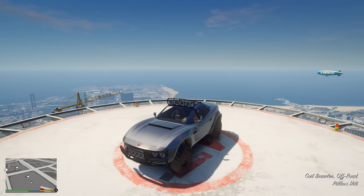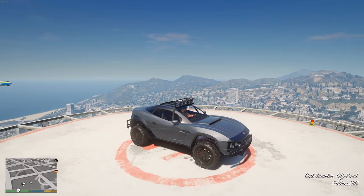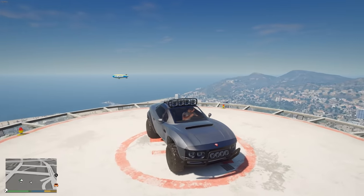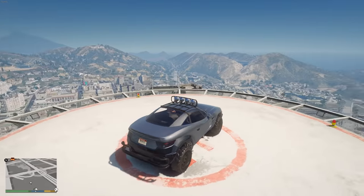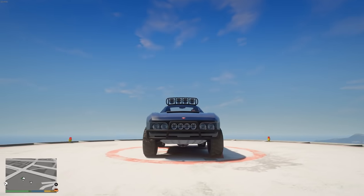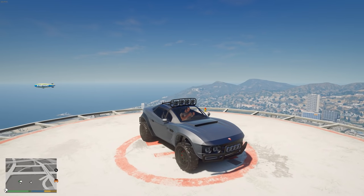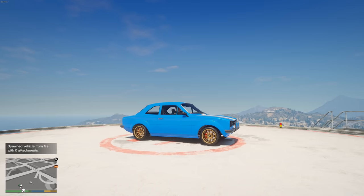Another car from that same movie is Letty's rally fighter. This is the Coil Brawler, an off-road vehicle. In the movie there's a red outline on the car, but unfortunately Rockstar didn't provide that for this vehicle — we just have a silver paint job with some black rims and a bar up on the front. If you want to switch it up from the street racers, definitely throw this one in your garage.